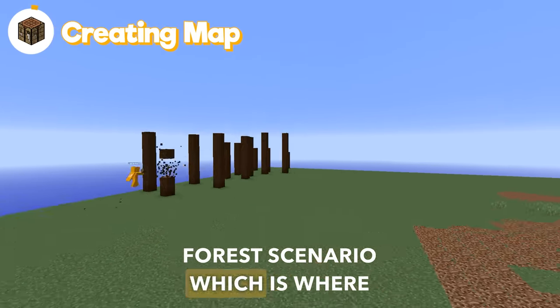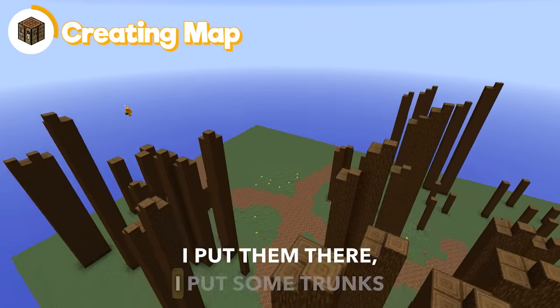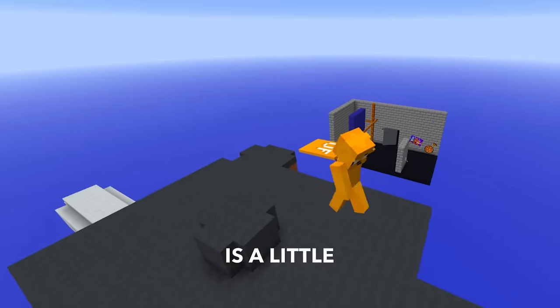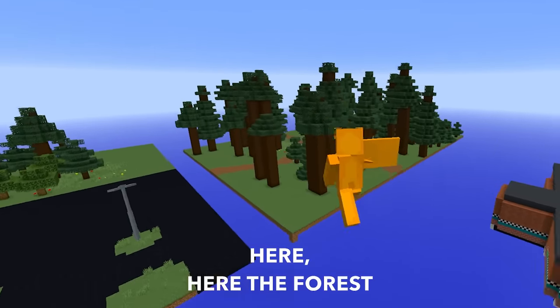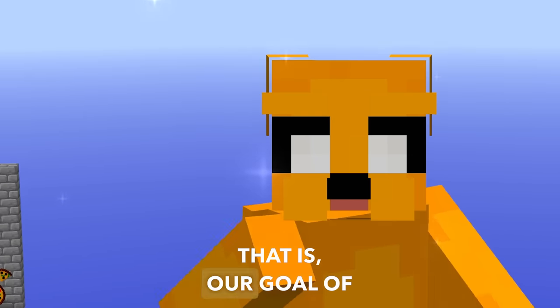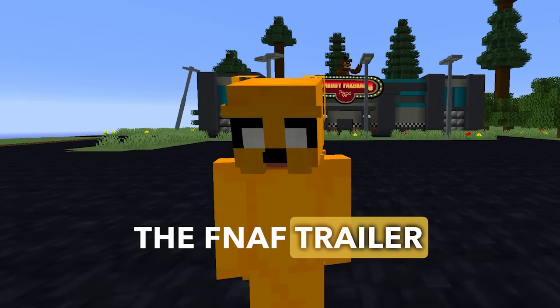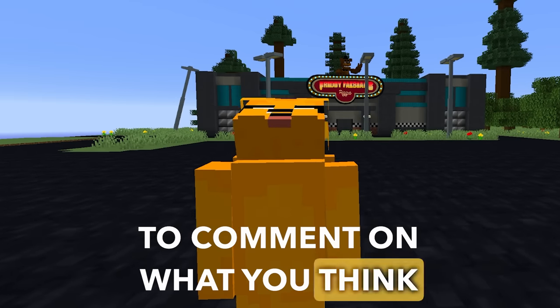I did the whole forest scenario, which is where the children run through the trees in a scene. I put them there and added some trunks to look very similar to the trailer itself. I know the map is a little messy — there's a pizzeria here, another one here, then another near the forest — but it's all ready. Our goal of concluding the scenarios is complete. We finished all the scenes of the FNAF trailer. Stay for the result of the complete trailer, and don't forget to comment on what you think. Thanks.